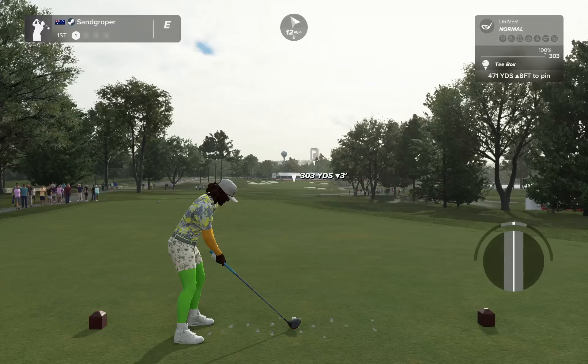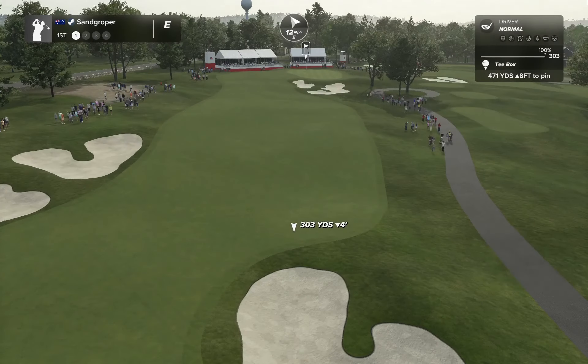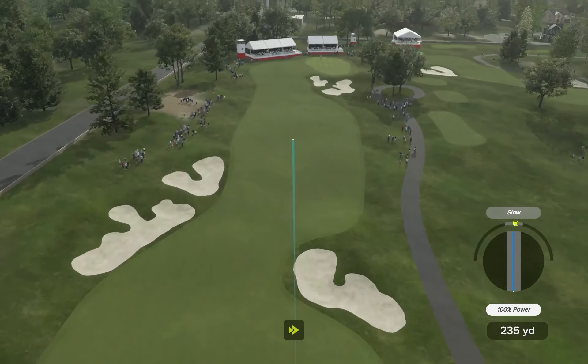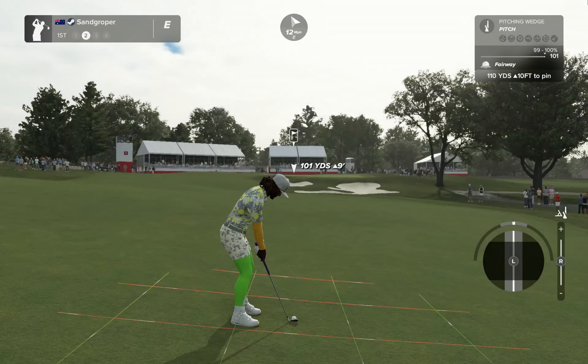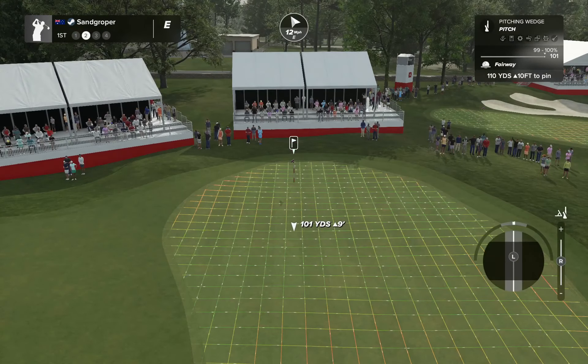A little bit of a city skyline — let's get down there and have a go. 12 mile an hour over our back shoulder, off the right. We've got 471, par 4. Boom — oh, that's gone a mile, we'll take that. Brings us over to the right side. We've got about 110 yards to go here. 12 up, a little deloft — I don't think we're going to do much.